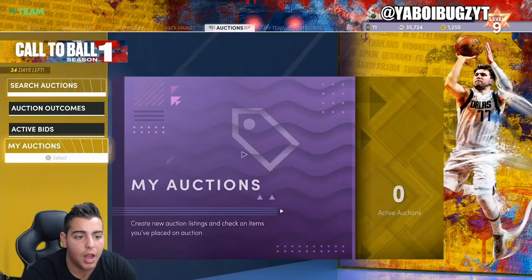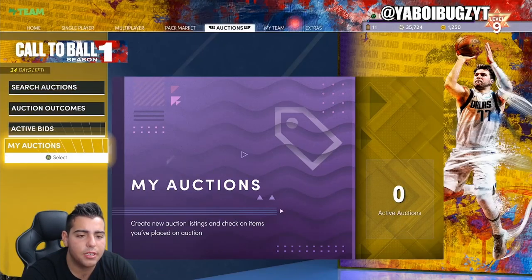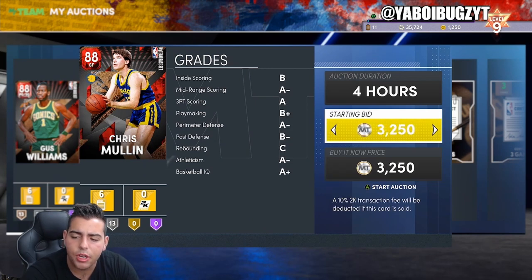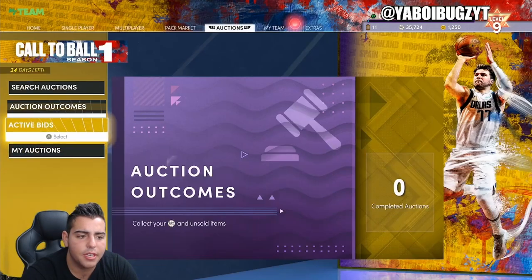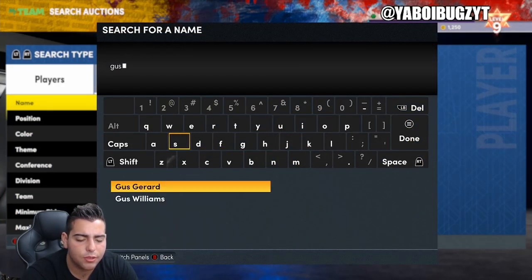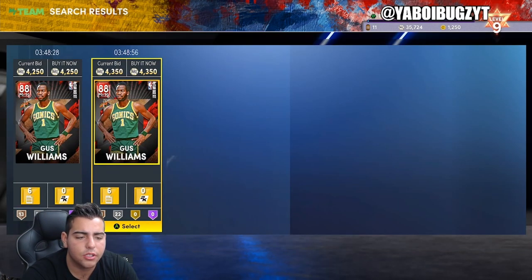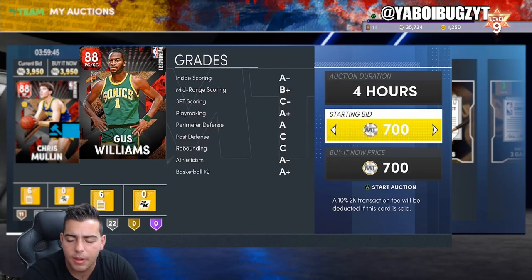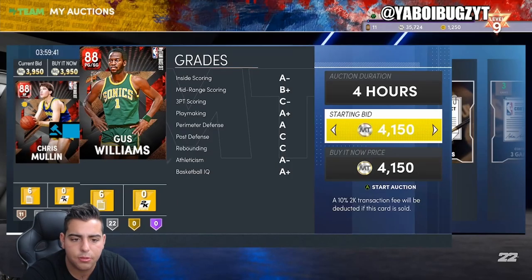I think you can make a pretty decent amount of MT — I'm gonna make a couple thousand MT in this video alone. The market is definitely up in value. I think it's gonna be a lot easier to make MT right now than yesterday. Yesterday the market was just all over the place; right now it's stable, so snipes are gonna be more sustainable. That Gus is 4,200 MT — we're gonna make around 800 MT right there. It adds up. I gotta get my MT back to 100K. I blew it on packs and got absolutely nothing, but we'll get it back today, 100% guaranteed.